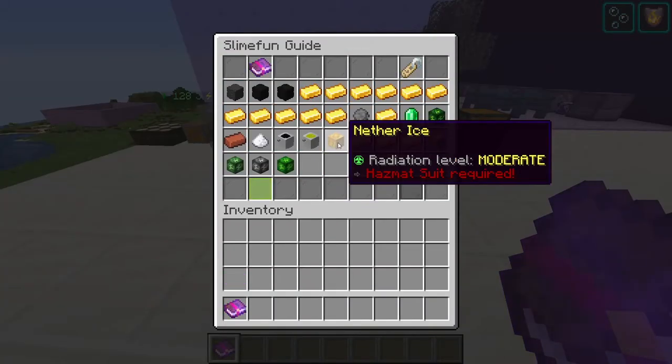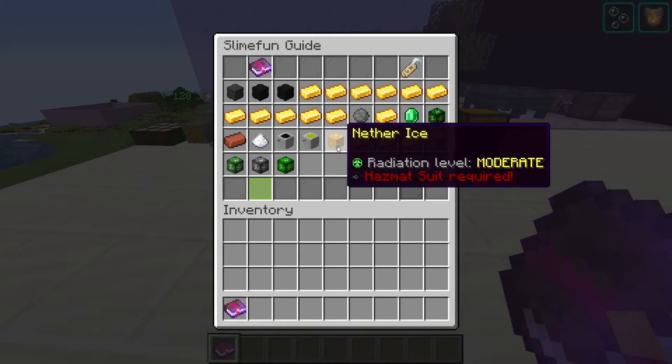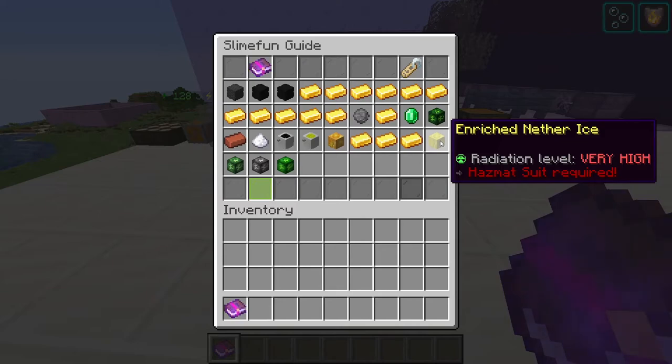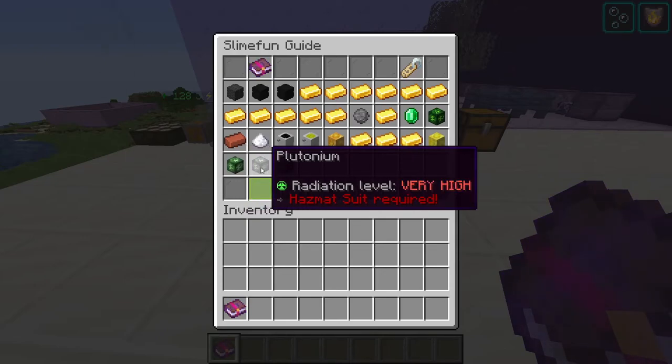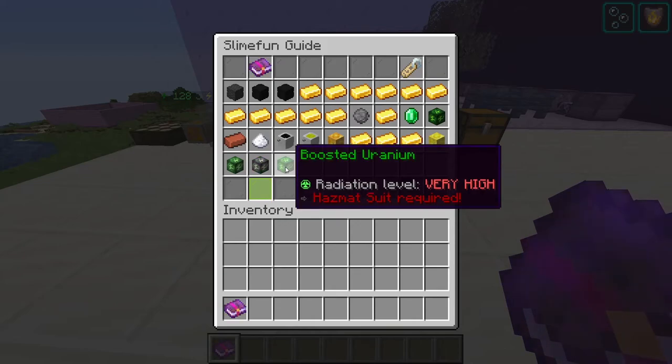Nether ice is a moderately radioactive resource used to craft the very highly radioactive enriched nether ice, which is used to cool nether star reactors. Nether ice is acquired through geomining in the nether. Neptunium is a highly radioactive resource used to fuel nuclear reactors — it is the waste product of uranium fuel in nuclear reactors. Plutonium is a very highly radioactive resource used to craft boosted uranium and enriched nether ice; it is the waste product of neptunium fuel in nuclear reactors. Boosted uranium is a very highly radioactive resource used to fuel nuclear reactors for even longer than uranium, and is also used in crafting nether star reactors.